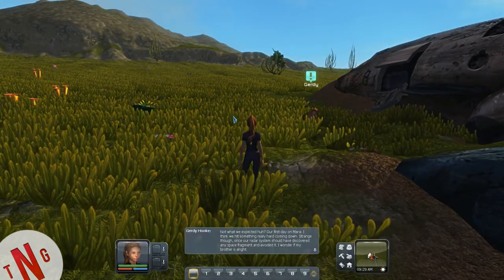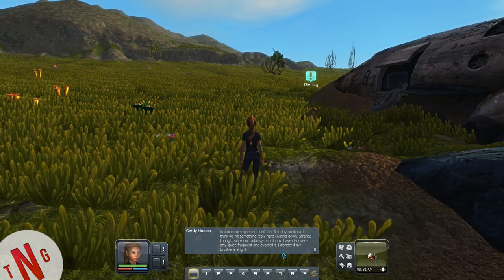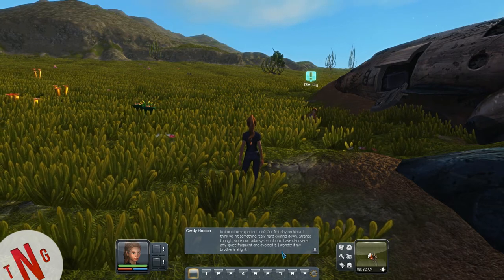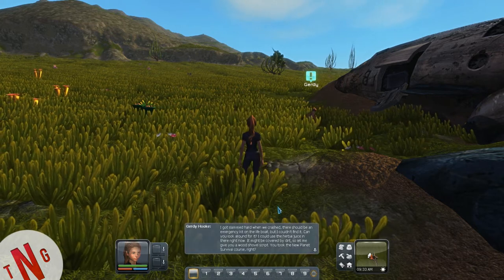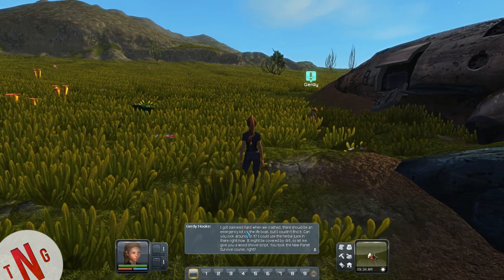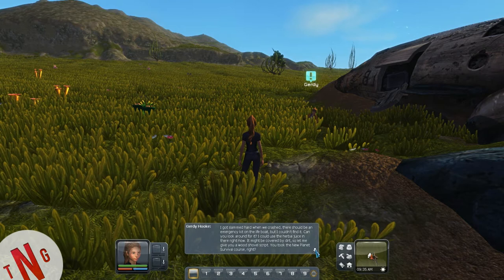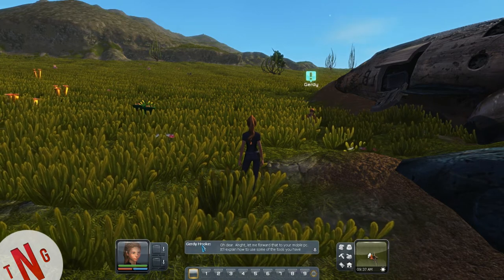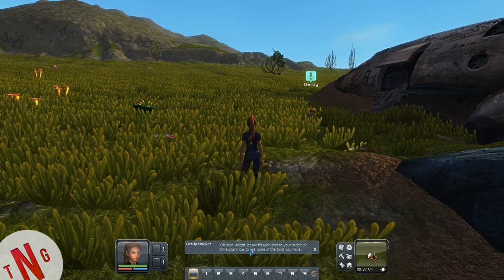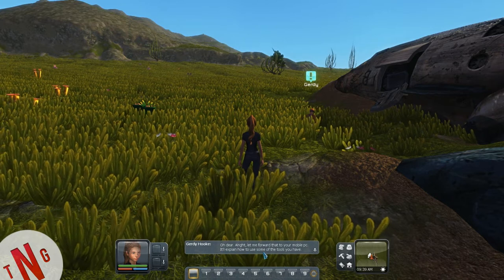'What happened? Not what we were expecting, huh? Our first day on Maia — I think we hit something really hard coming down. Our radar should have discovered any space fragment and avoided it. I wonder if my brother is all right.' Sometimes there's no voice dialogue for certain lines. A mobile NPC will explain how to use some of the tools you have.